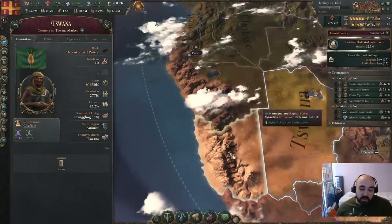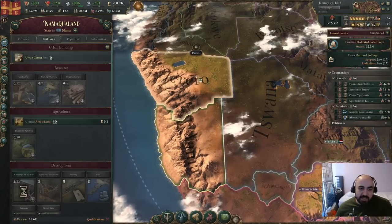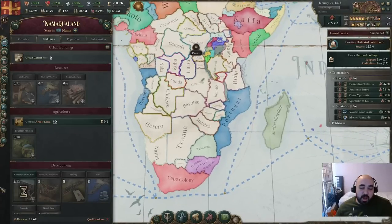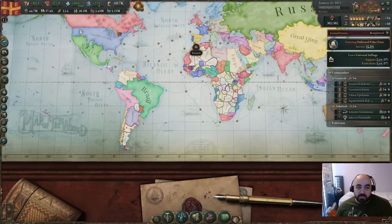There are a few provinces — like down here — which will be fairly common to get that are just livestock only. There are some in South America as well. If you find one of these provinces, this can be a good strategy as far as the livestock goes. Let's jump back to the spreadsheet and talk plantations.